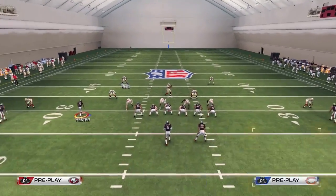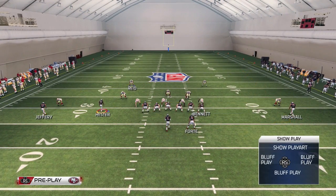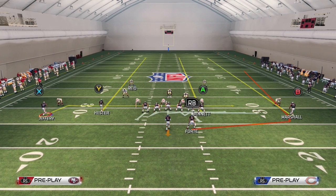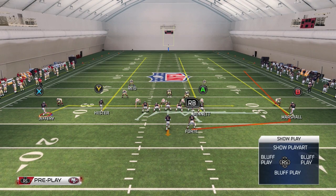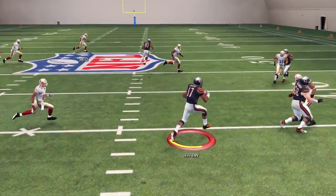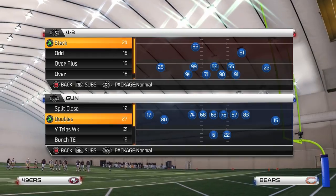You can only do this with receivers that are off the line of scrimmage. In shotgun normal or shotgun doubles, the slot receiver cannot be motioned and hiked immediately because he's on the line of scrimmage — if you motion him right you won't be able to hike the ball right away. You actually have to motion the left outside receiver, who is off the line of scrimmage. You do the same exact thing: he gets separation and then you read your blocks.